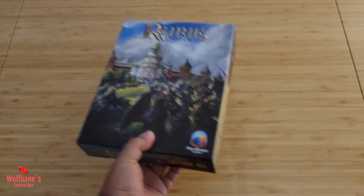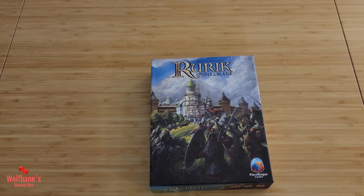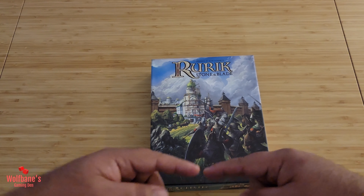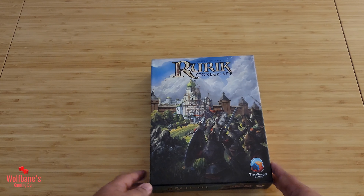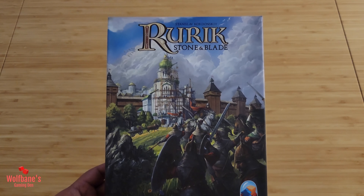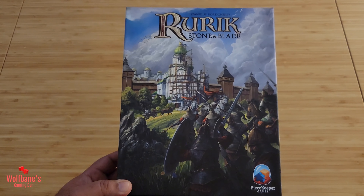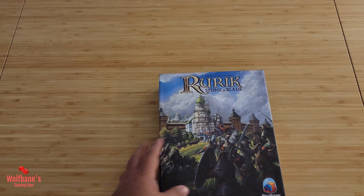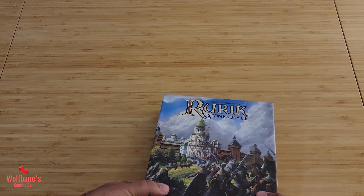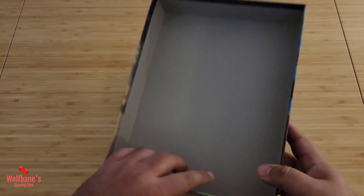This is obviously much smaller than the box size for the base game, which was much bigger and more of a rectangle horizontally, as opposed to this portrait format. Looking at the artwork, it keeps in line with the aesthetic that we saw with the base game. The overall level of detail on here is pretty good, and I'm very happy with how this looks on the box itself. So let's crack in and see what we have inside.